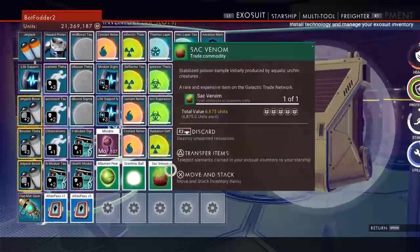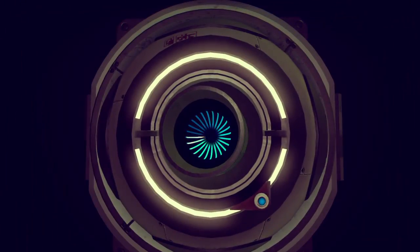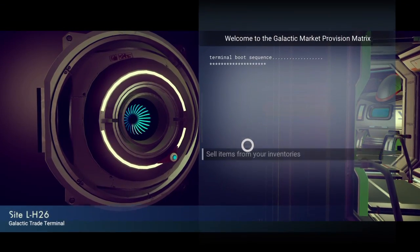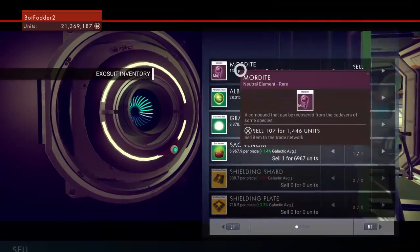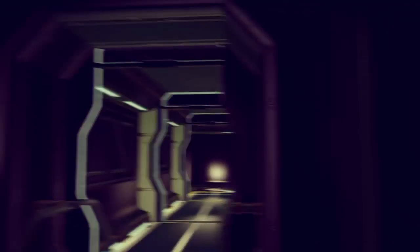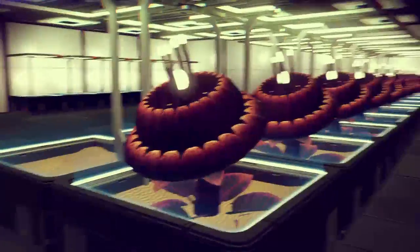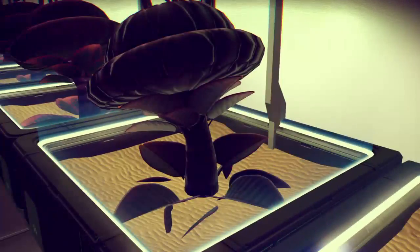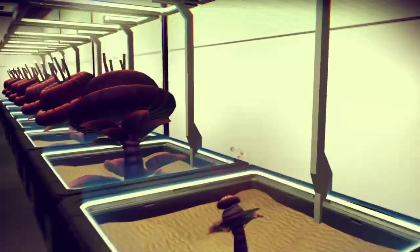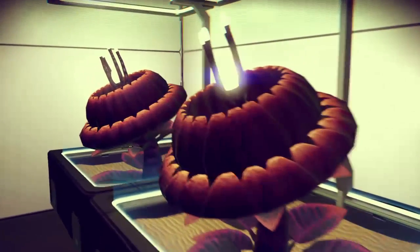Let me do some — oh, I can sell some stuff. I put a trade terminal in the ship — it's kind of a reason I put one in the ship — so that my other project, which is the Grow House, can pay off. So eventually I'm going to fill this room with Mordite plants. With Mordite you can make a material that sells for a lot of money, way more than the component Mordite would sell for.